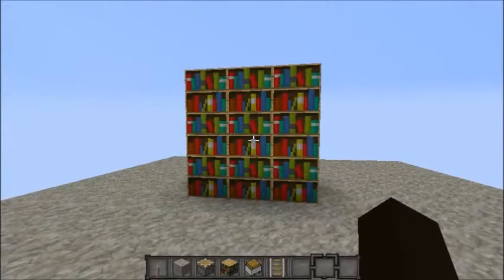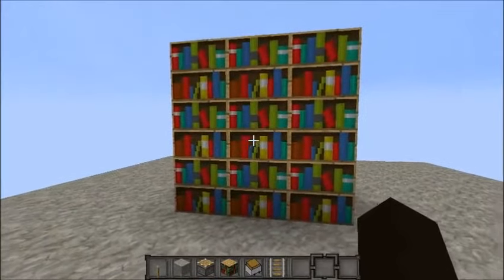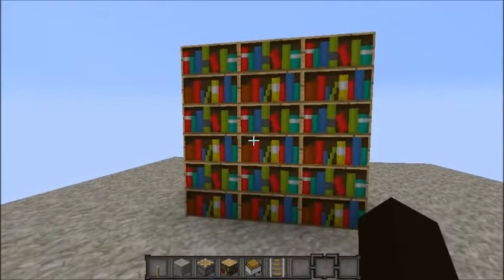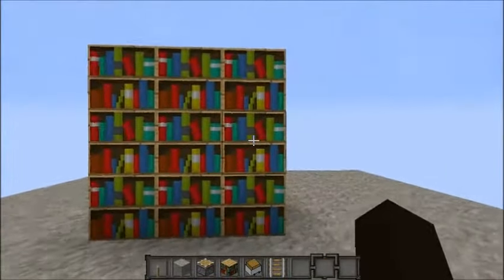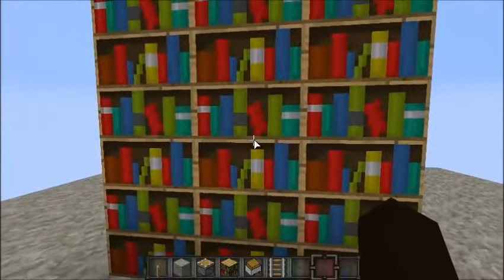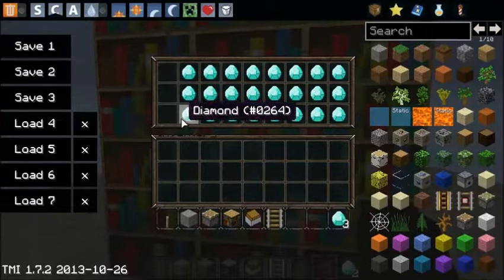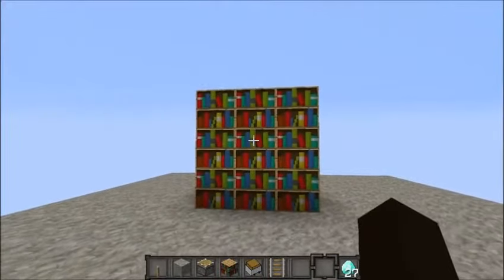Welcome back for the Minecraft video. Today I'm going to be showing you this pretty cool secret chest trick. As you can see, this is just a bookshelf. You can't see any chest around here, but when you right-click this middle one, a chest with diamonds will appear.